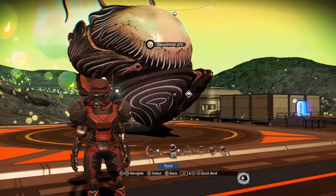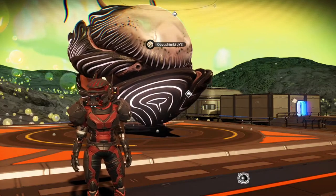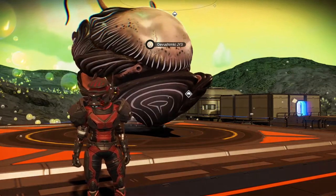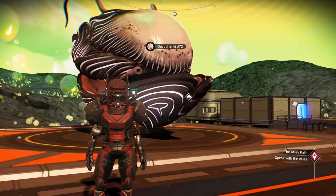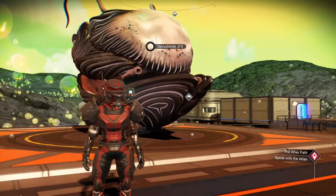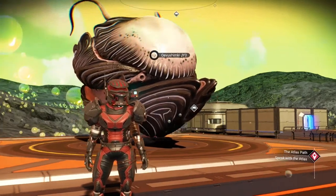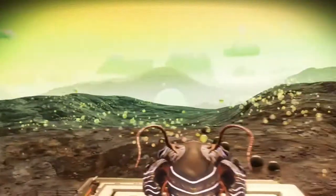Hey guys, it's Rugged Elf again. This is going to be part six of my 'In Search of Living Ships' series. This time I'm going to go back to a GAC system, since in the last video everything I had was on a storm planet. They have some nice looking ships but they're kind of hard to deal with. So let's head out and see what kind of GAC system we can find.